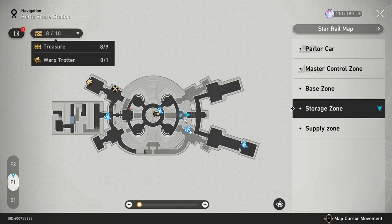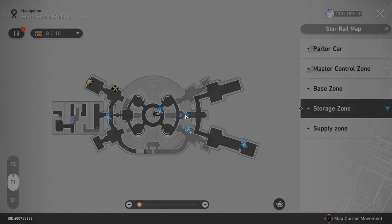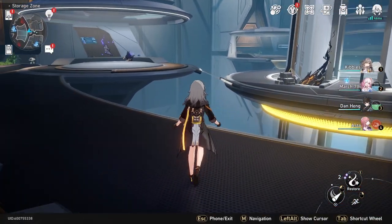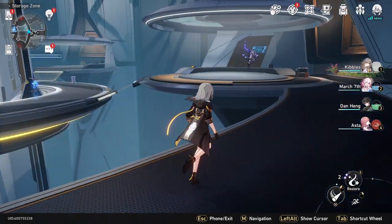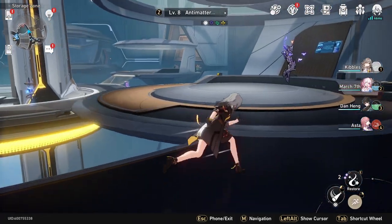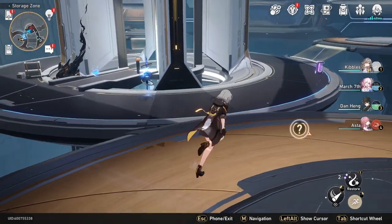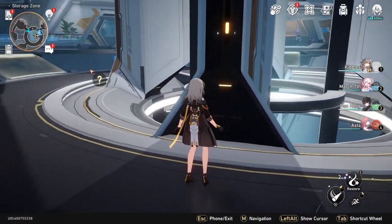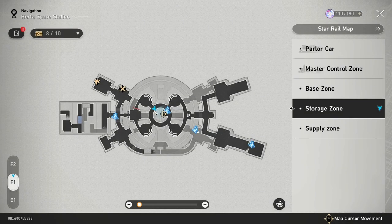You're going to start on the first floor, right here. From here, you're going to head out and there will be a chest right here. I already grabbed it — it's not going to be here for me, but it's right there. Then you're going to head over here and run down this ramp. The next one will be right over here — I've already grabbed it, but it'll be right there on the map.